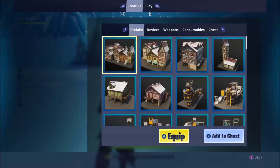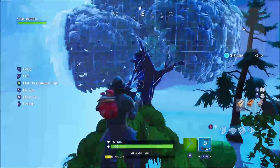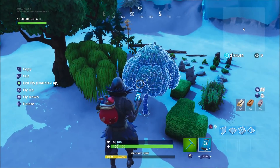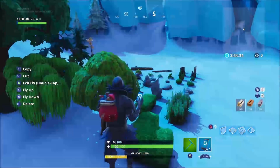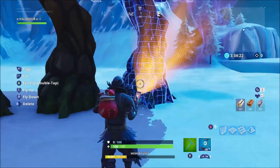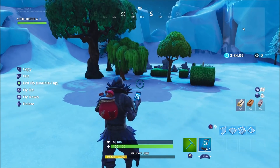Another thing you need to know when placing items: if you want to use trees, make sure you go up to one tree, copy it, and place that copied version. Delete the original ones and do not use them again. As you can see I've just gone from 8,000 to 30,000 memory - that's 22,000 space just for these trees. When you use copied items, it only uses a bit of memory per copy instead of pulling the original each time.